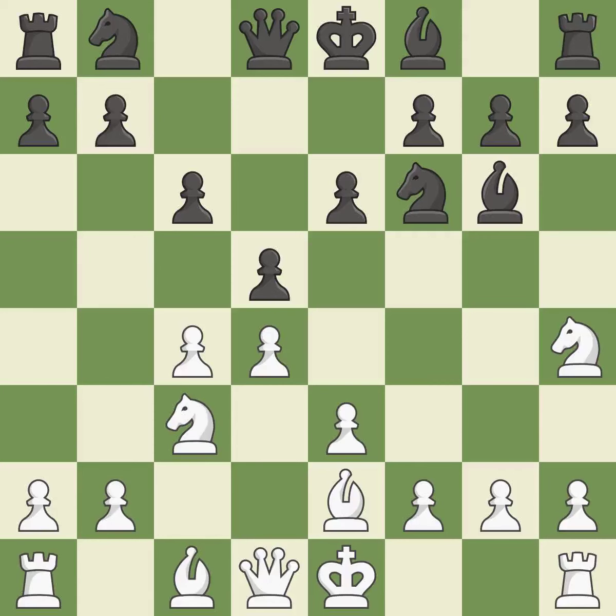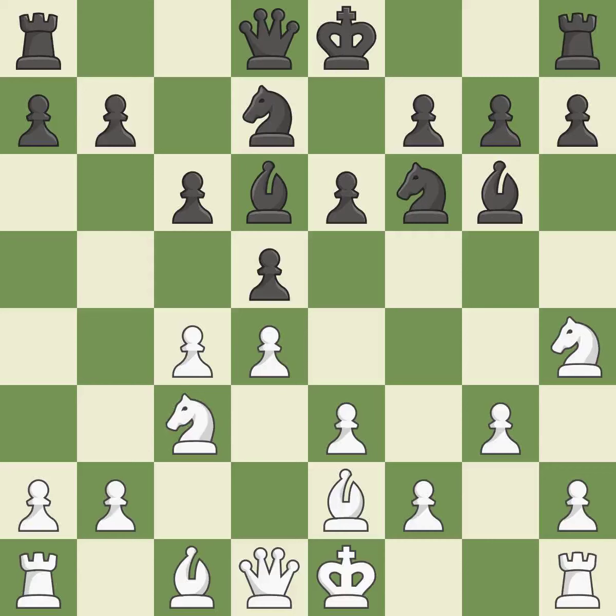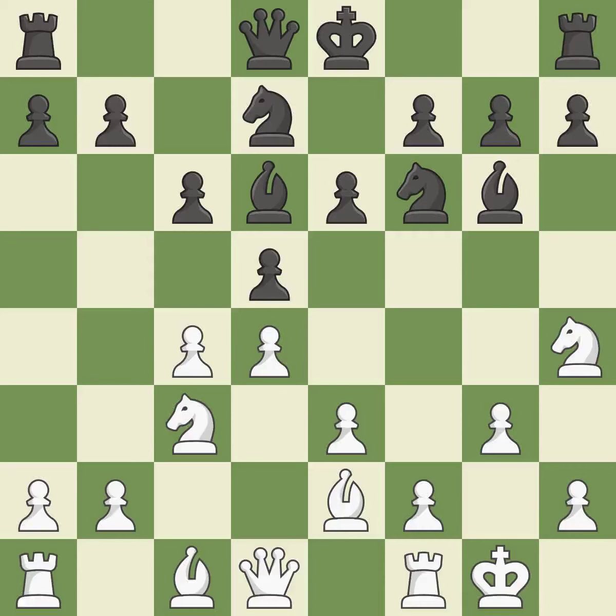Growing a bishop from its initial square activates it. Developing a knight from its starting square also activates it. The best choice moves a bishop out of its beginning square and into the action. Castling gets the king to a safer square, out of the center of the board, while also developing a rook. Castling kingside tends to be safer because the king is further from the center. It is the last book move.